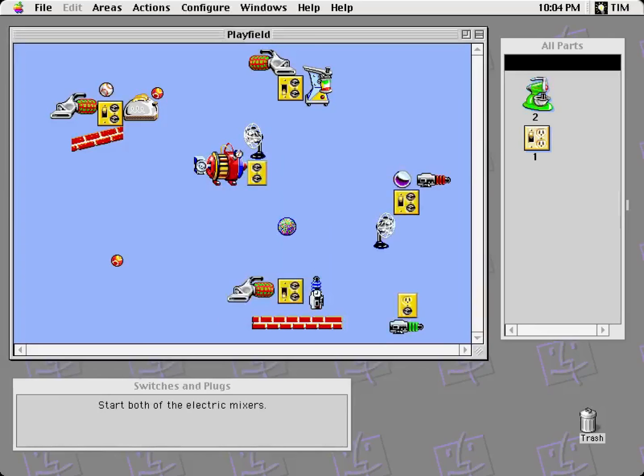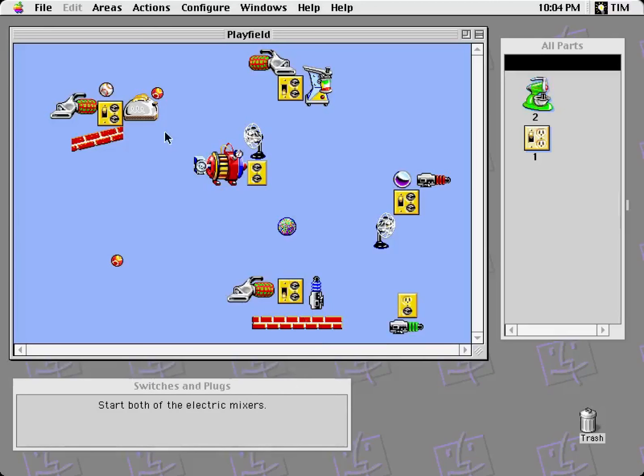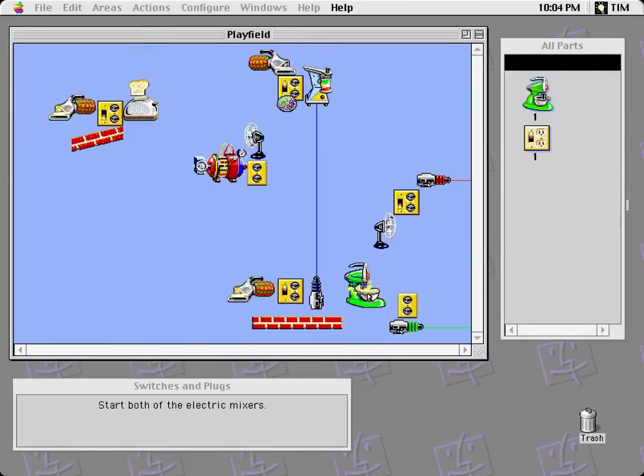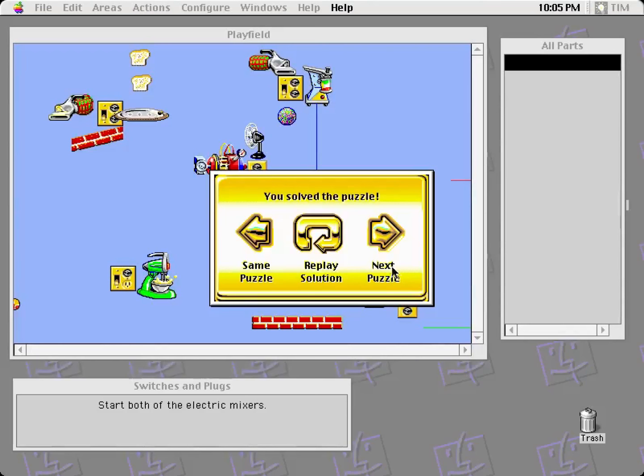Switches and plugs. Start both of the electric mixers. There's a lot going on here. I see a toaster, vacuum cleaners, lasers, a can opener. So there's electricity — putting something in close proximity to an outlet does something. So that's one. It's just a whole bunch of electrical appliances here. This outlet has to be turned on: the tennis ball will flip the switch, and that's plugged in there, so this should work. Hopefully that made sense — this one is awfully busy.